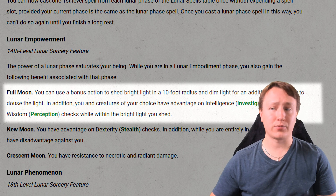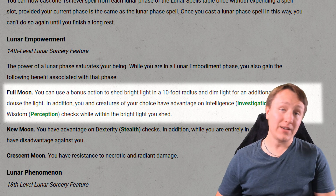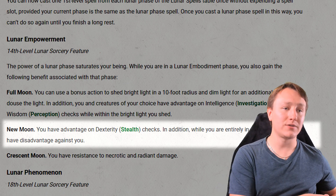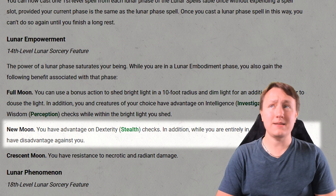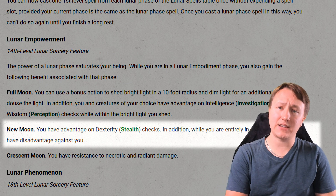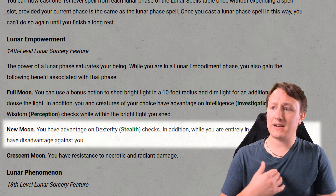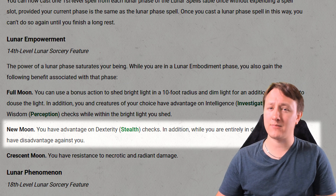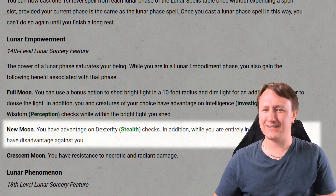Overall, this is a nice perception and awareness buff, but kind of lackluster for a 14th-level feature. In the new moon phase, you have advantage on Stealth checks, and whenever you're entirely in darkness, attack rolls have disadvantage against you. That said, being in complete darkness already grants disadvantage on attacks against you unless enemies have darkvision or blindsight, so this feels somewhat redundant — and no smart party is going to be fighting in darkness anyway, unless maybe you're grouped with a Shadow Monk.